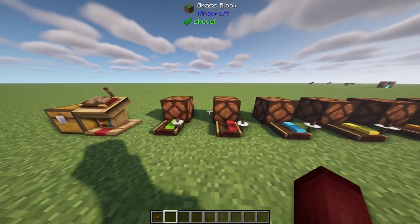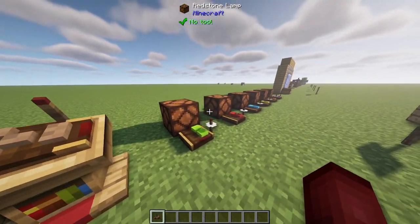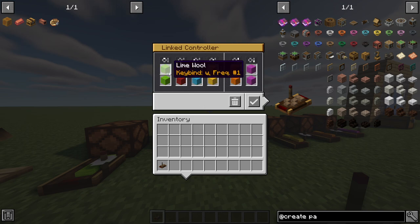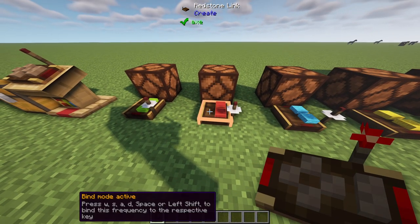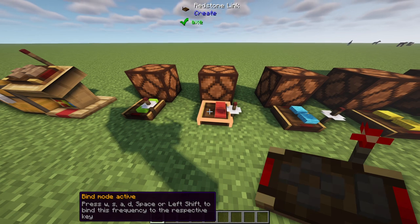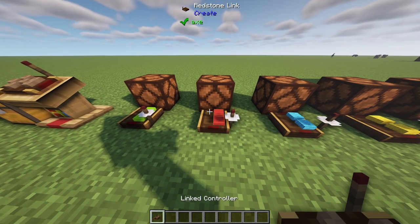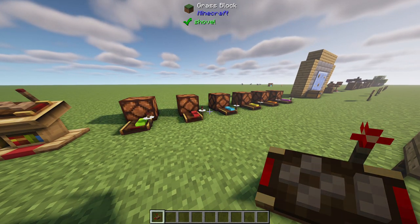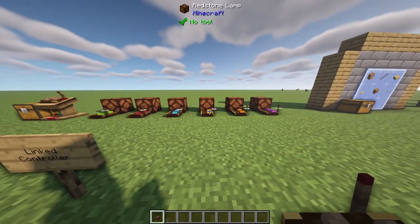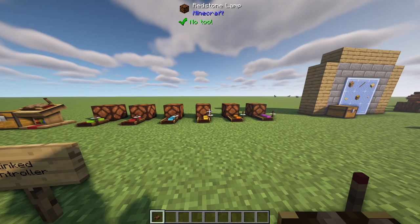As you've probably seen, I have hooked up redstone links connected to each and every one of these buttons. You can do that by left-shift right-clicking to set your frequencies — frequency one, frequency two — and you can see which button it's being sent to. You can also right click to put bind mode on, then type W, A, S, D, space, or left shift to set that frequency to the spot. If I press W it lights that one up, and each key sends a separate redstone signal. This will be pretty useful for testing redstone and for cool contraptions in the future.